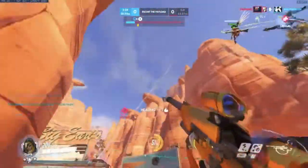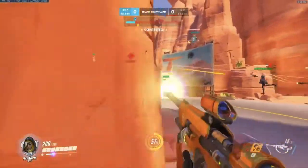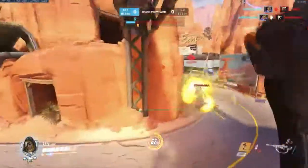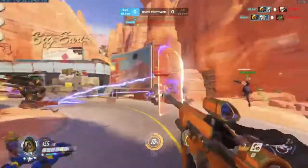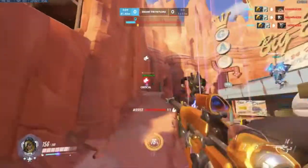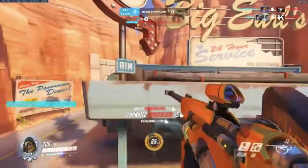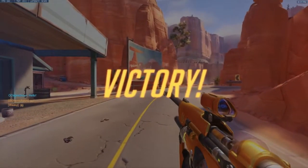Shots coming in. Reinhardt drops down from the high ground. Anti comes in. Torb turret taken care of by OC, Soldier taken care of by OC. Sleep dart comes in on the Lucio — taken care of by Weezy. Weezy takes care of the Mercy. Venom taking care of the Reinhardt. Torb turret and Torb taken down by Weezy. Healing coming in. Venom takes care of the D.Va — DMACed and killed. There it is — a successful victory for Snoo.